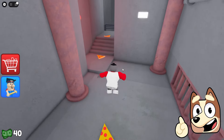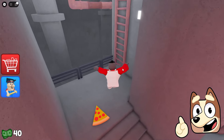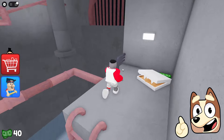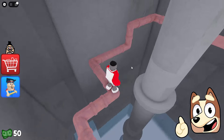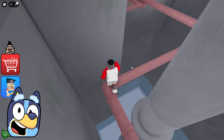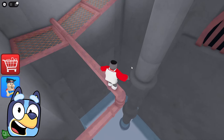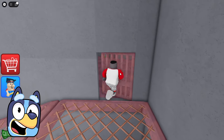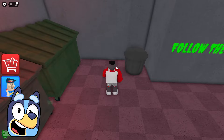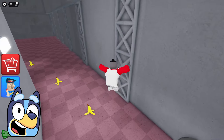It looks like we still need to collect some money here. I really want to know what we can spend this money on in the future. Let's just move forward ignoring all the obstacles in this game. And now we are walking along some strange thin rusty pipe — it really almost broke. But we were able to avoid falling and go further. Now we picked up some money, and now we are in some strange huge room.